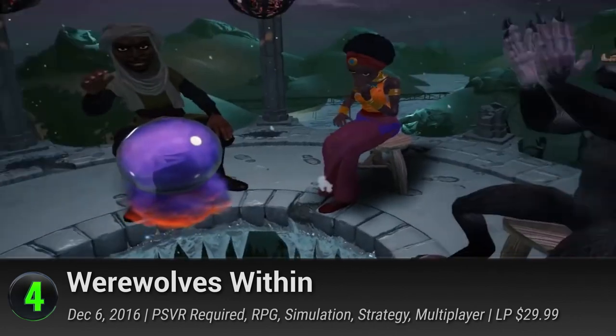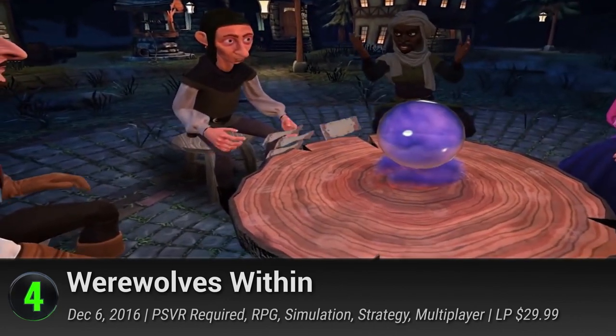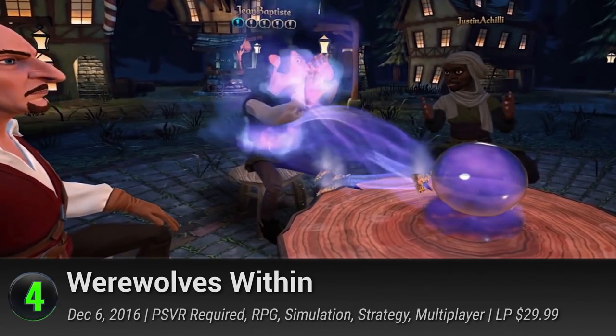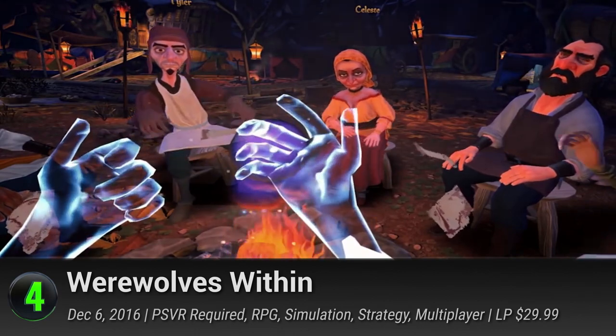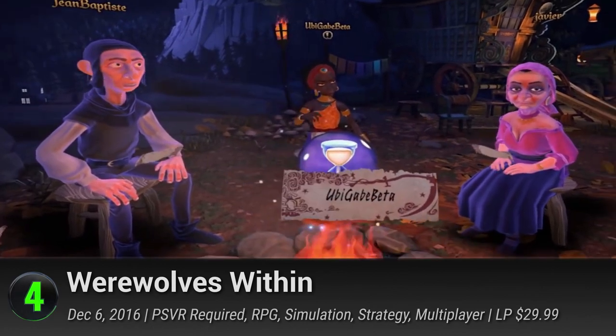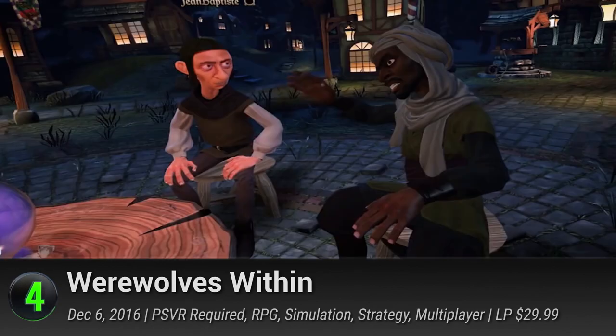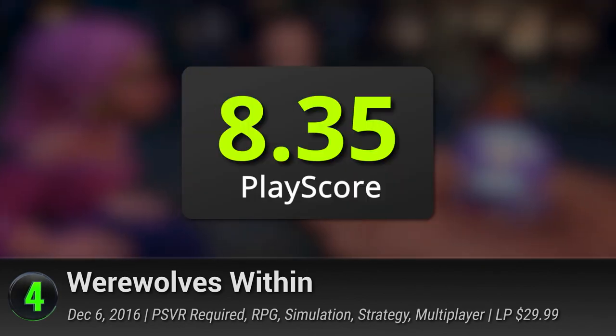Number 4: Werewolves Within. A virtual reality adaptation of the classic party game. Gather round the campfire in medieval Galleston and use your social deduction skills to find the werewolf among the innocent villagers. Perform your unique roles in the charade and use your powers of observation and persuasion to survive the mob. An unassuming party game to spice up your social nights, it has a PlayScore of 8.35.